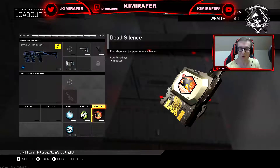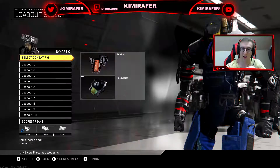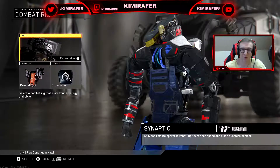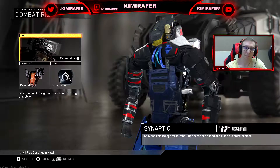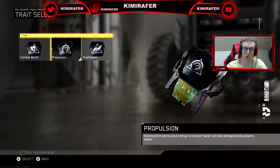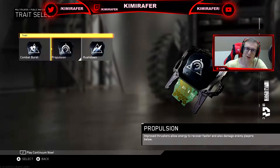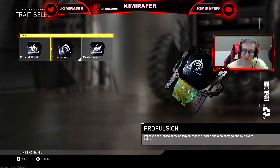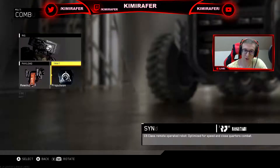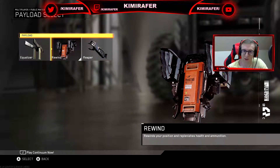I don't usually do this but I'm gonna recommend a rig for this — and even though people don't like it, I kind of have to give this one. It's the Synaptic rig with Propulsion. People are complaining this is overpowered because of the broken hitbox on Synaptic, and I do agree, I'm against it as well. But for this gun this rig is great — I also went with Rewind to get you out of hairy situations, and it can even save you when you're falling to your death.